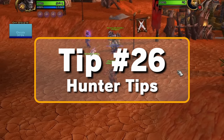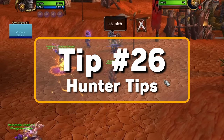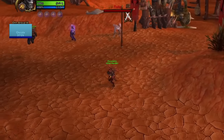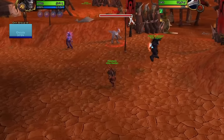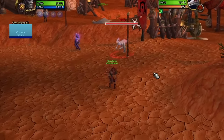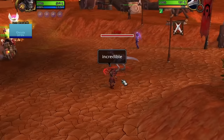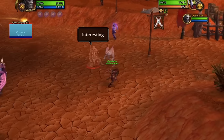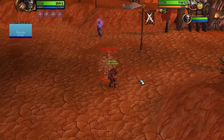Tip number twenty-six, Hunters: if you use Camouflage, don't call your pet until after you enter camo. This will make your pet be out of camo while you yourself stay in camo — you can use this to attack demon hunter eyes or kill totems for free. Also, Hunter Disengage will not stop Rapid Fire.